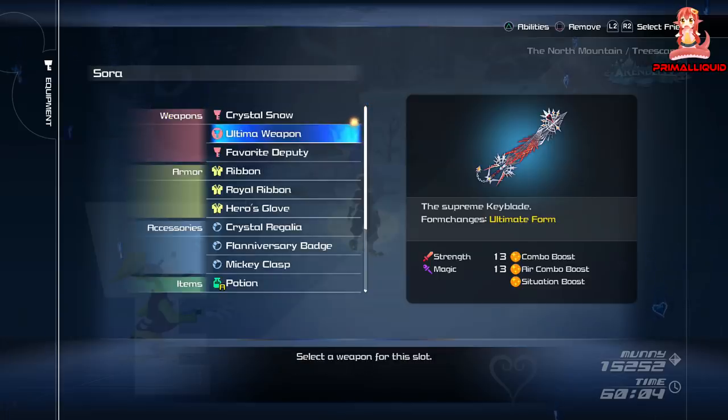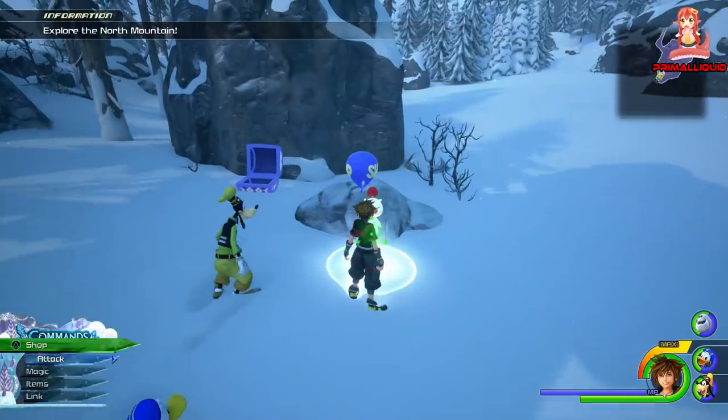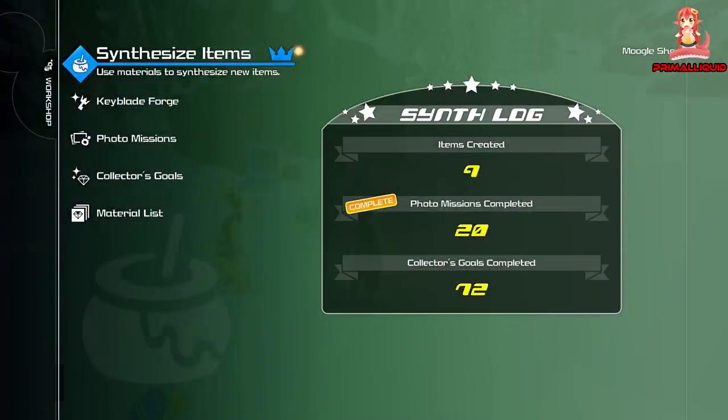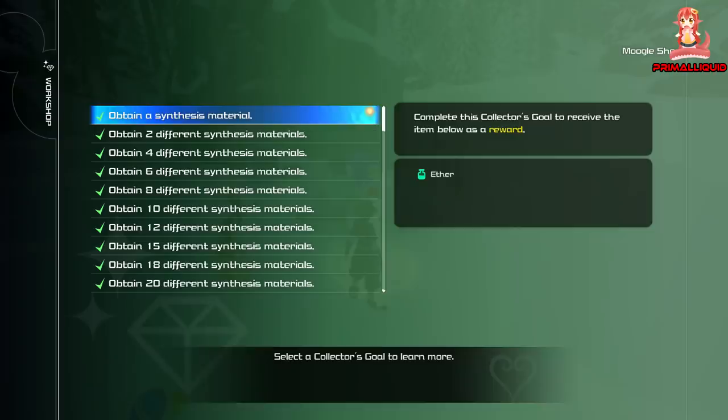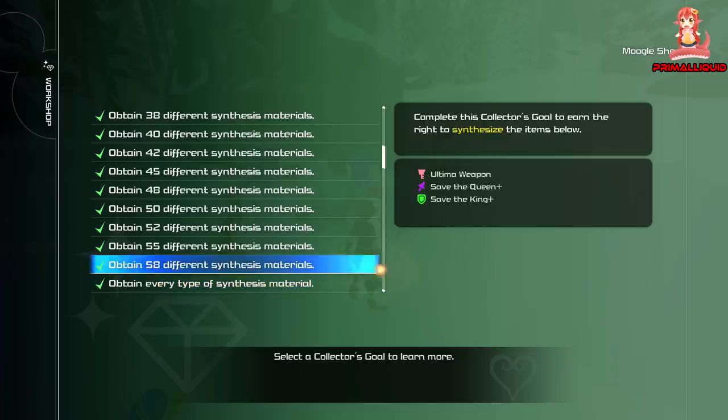How do you get it? Unfortunately, this is where it becomes a bit convoluted. The first thing you need to do is actually, in the workshop, collect a total of 58 different synthesis items so that you can actually make it. Getting 58 different materials is a bit of a pain — you're going to be pretty much close towards the end of the game, even if you do every side quest and all the treasure chests.